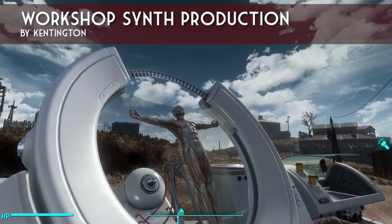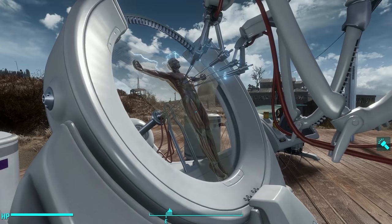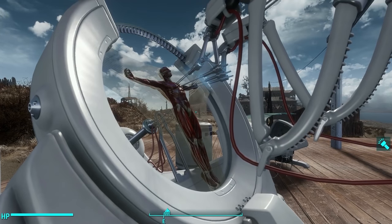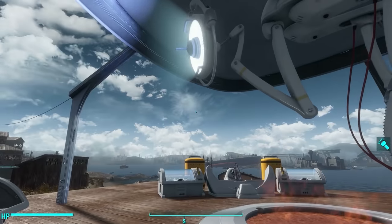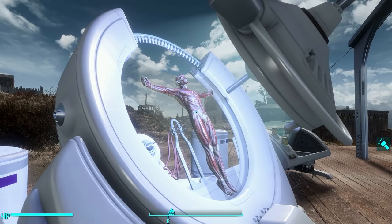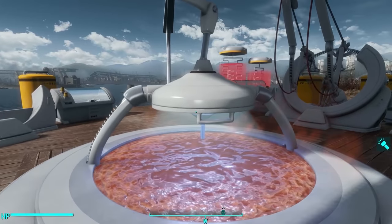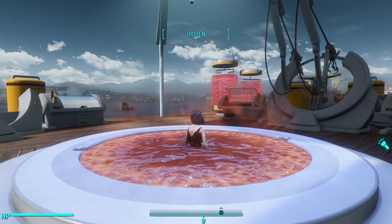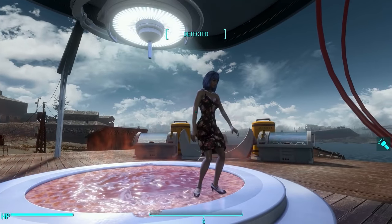Next up is Workshop Synth Production by Kentington. I did an entire video dedicated to this mod, but it's another great Institute-themed one for your settlements that allows you to actually manufacture your own synths. The synths you manufacture turn into settlers at your settlement. You can capture the image of any NPC in the game and then program the workshop to produce as many synths as you want that look like that NPC. This is great for someone wanting to roleplay an expansion of the Institute. Wonderful job, Kentington.